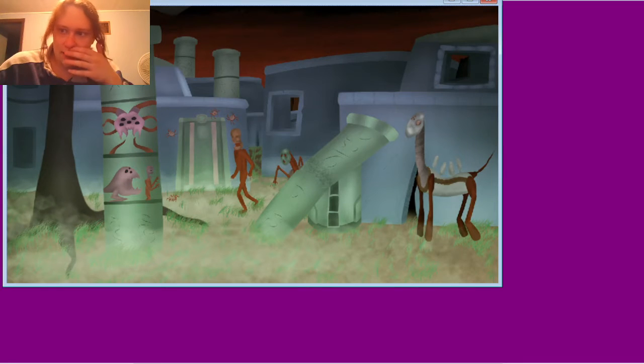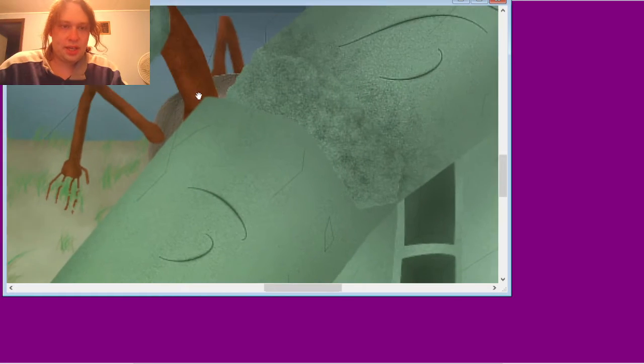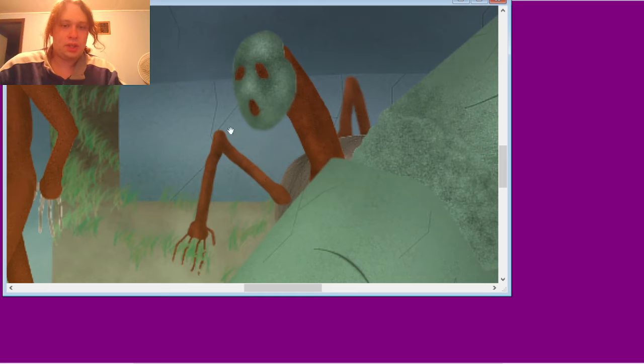Let me show you the reference again. That's the thing we are drawing — you can barely even see it, but the pus-filled cyst with fur, the legs, and the neck should be pretty easy to replicate.